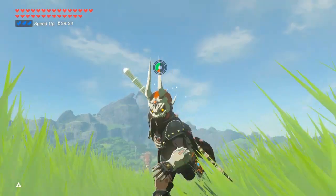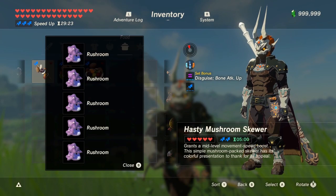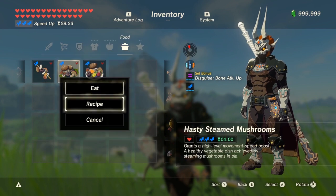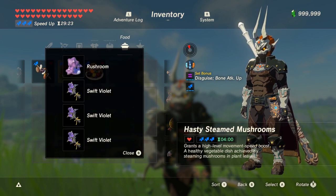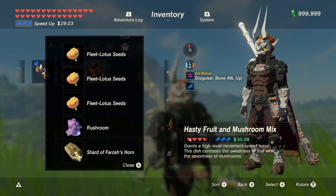When cooking rushrooms, they're used for speed boosts. Cooking them alone won't get you to level 3, but cooking one of them with three swift filers or fleet lotus seeds will get you to level 3. And throwing in a dragon horn will make that level 3 speed boost last for 30 minutes.